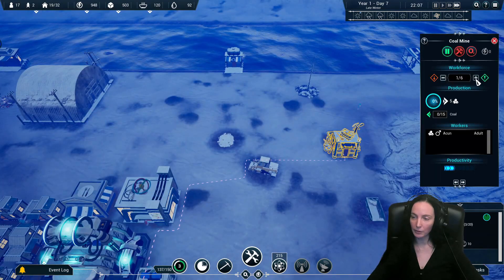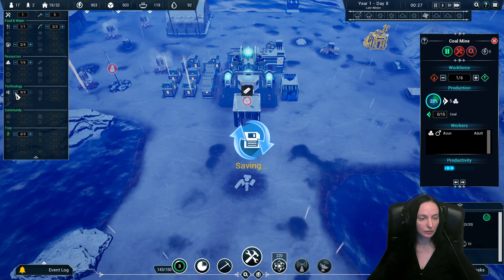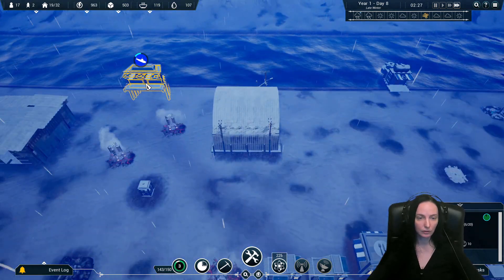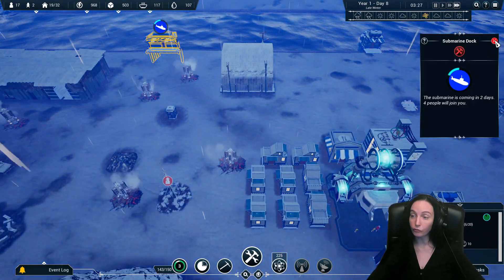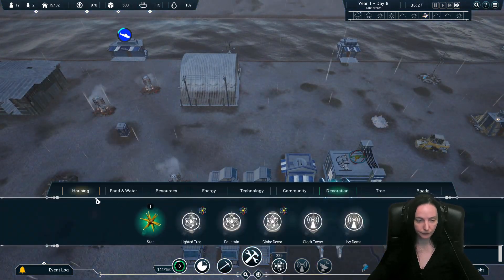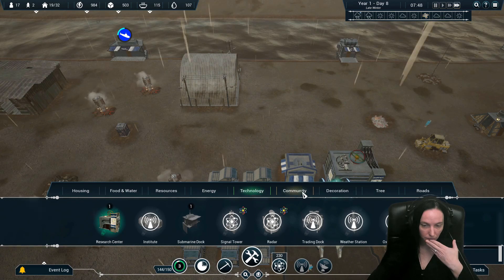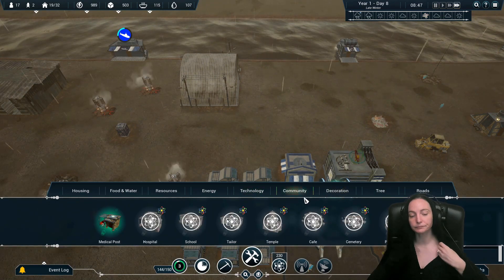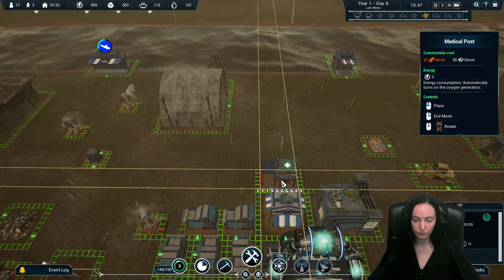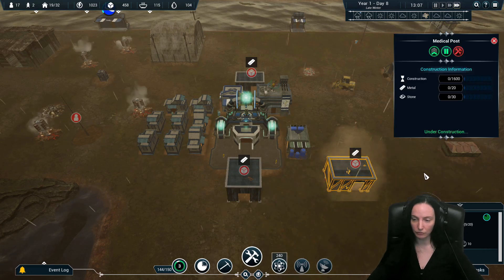We don't have anyone in the coal mine. That only puts us at one. We'll take down the research center so we at least have two builders. Oh, we got an incoming submarine - good. How many? Four people, great.